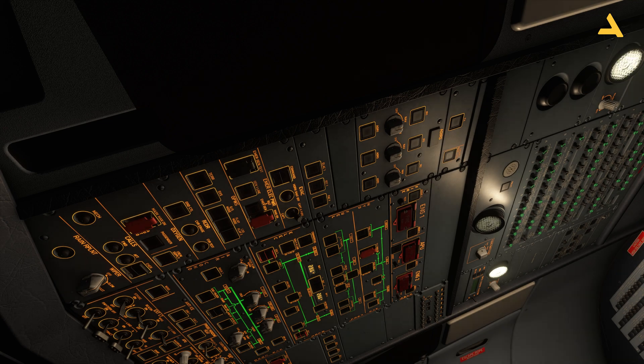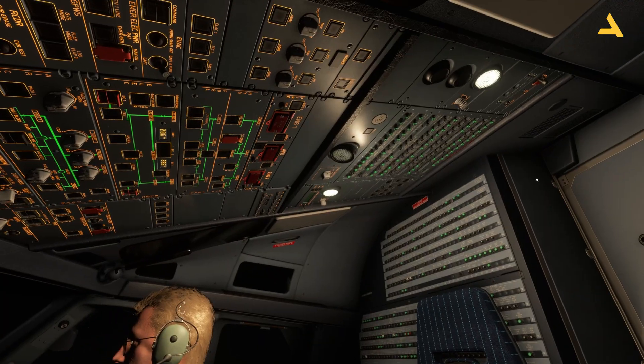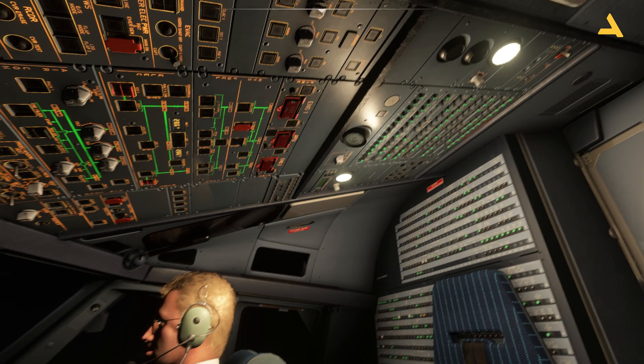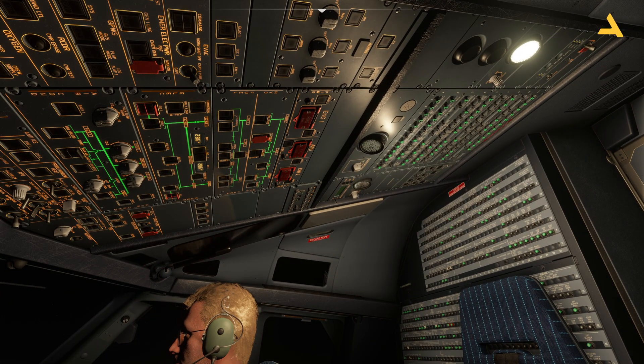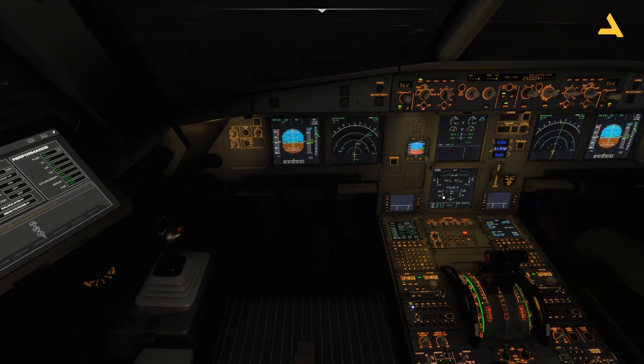You also have controls for these lights — for the captain and for the first officer. If you want them, you can turn on this light as well. This is also a good light if you need it. For reading maps and different documents, you can see the reading light is there.